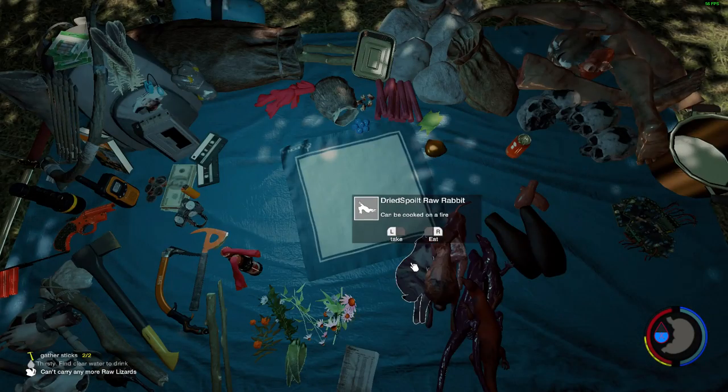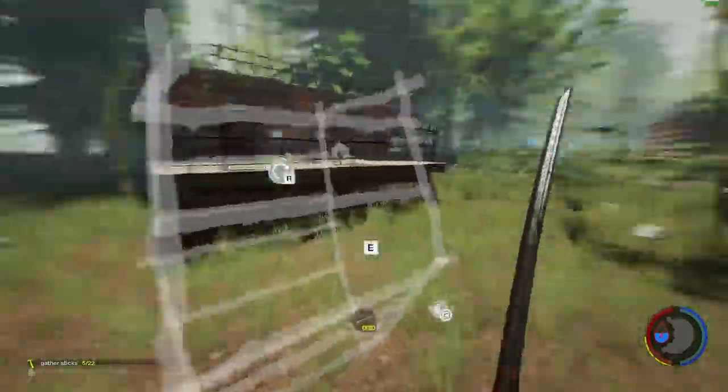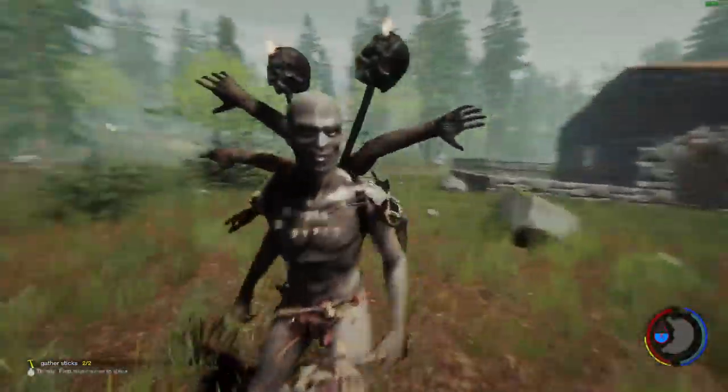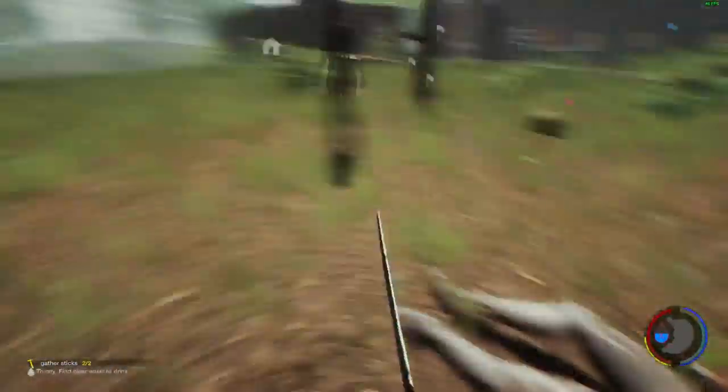Next is log storage. Simply pick the standard log holder, walk up to it, and when prompted tap R. It will double in size and you can now store double the logs, totaling 22. Nice and neat! Exactly the same situation with the rock holder — walk up to it, tap R, and you can store double the rocks inside that too.